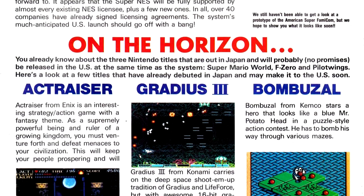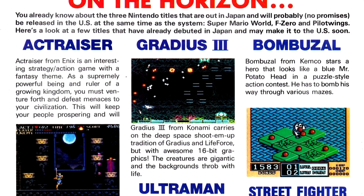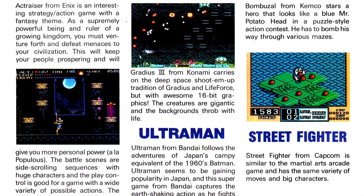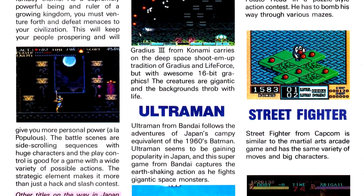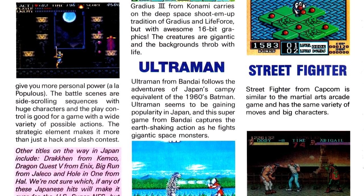Finally, we wrap this issue up with the Super NES Showcase. The Super Family Comm has now gotten its U.S. name — the Super NES — which isn't really that surprising. We get a look at some of the already released Japanese titles, including ActRaiser and Gradius III. We also get a look at Final Fight, which for some reason is listed as Street Fighter.